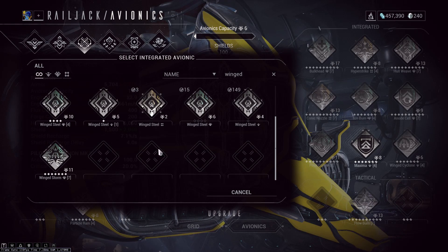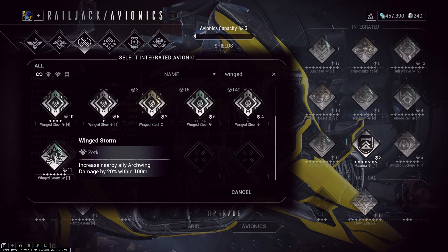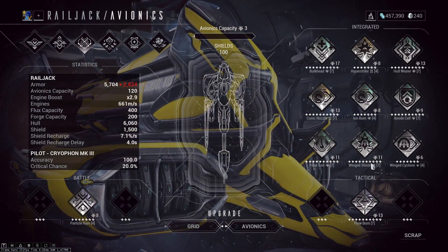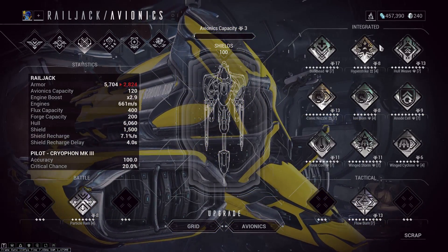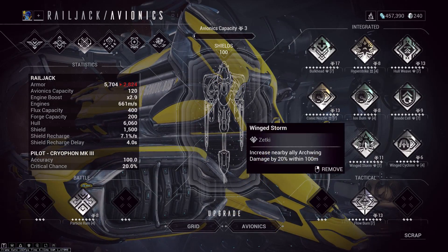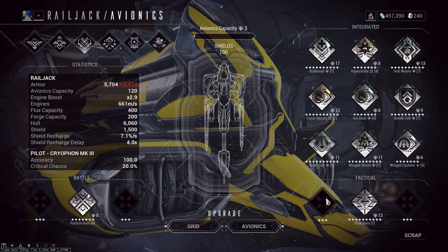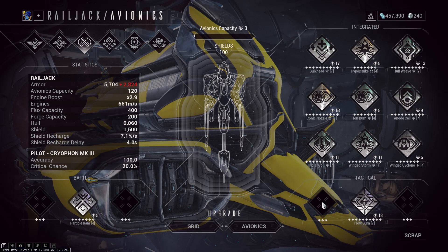The other Wing mod that's not stronger than its basic counterpart is Wing Storm. Wing Storm increases your damage by 20 percent. Even though it doesn't beat Hyper Strike, it's still a damage increase worth considering if you want maximum damage. You'd want Hyper Strike paired with Wing Storm, then add a tactical avionic called Battle Stations which increases your damage by 75 percent for 30 seconds. However, Battle Stations is currently unobtainable but is pretty cheap in the marketplace at 80 platinum.